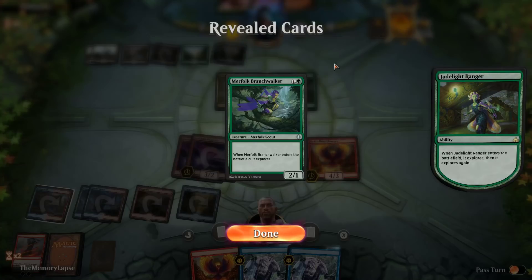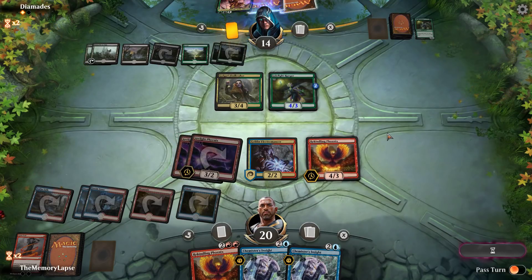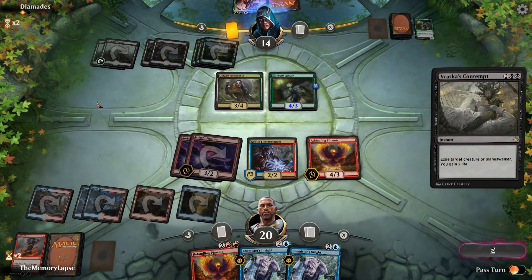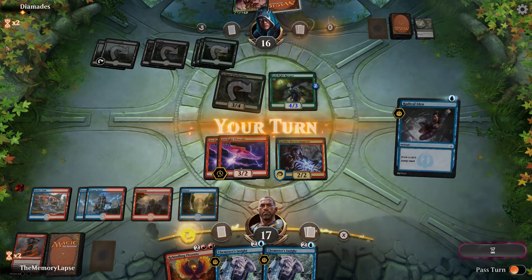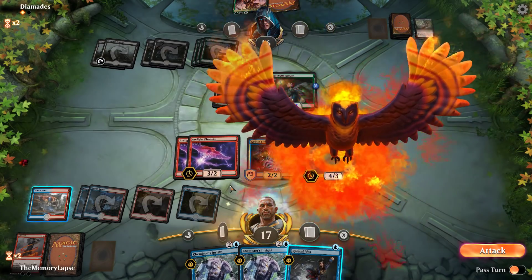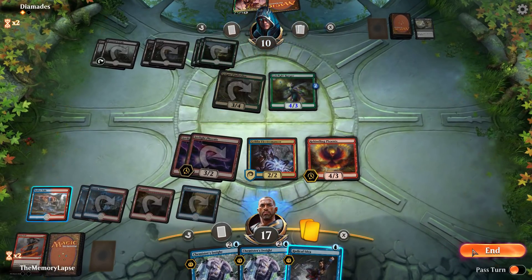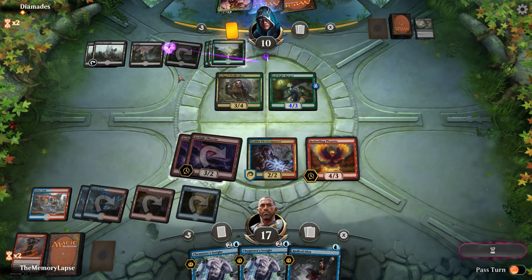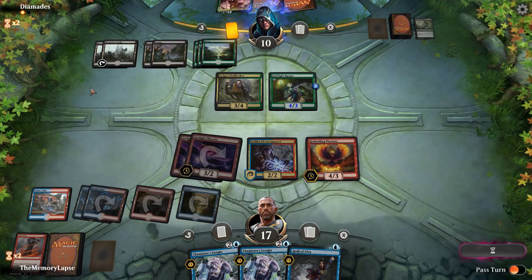They're just trying to put more pressure on the board, so maybe they have Chupacabra in hand — double push to the graveyard. One Vraska's Contempt — all right, goodbye Rekindling Phoenix, you'll be back. So we're definitely overloading their removal here. This Vraska is not very good at this point.